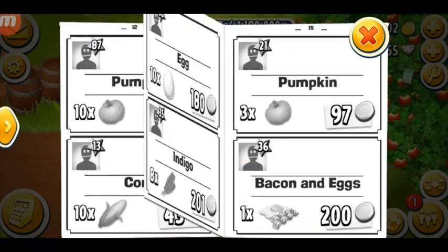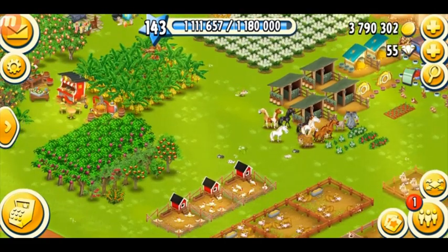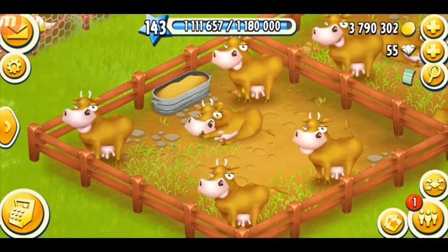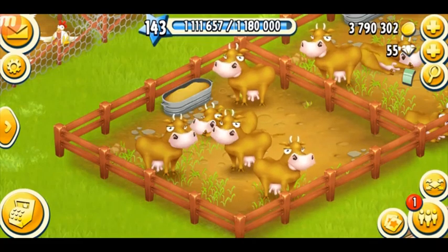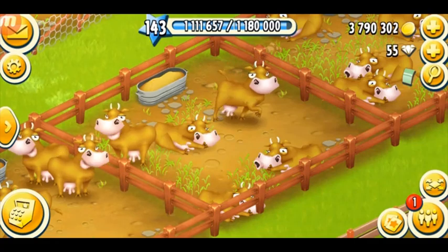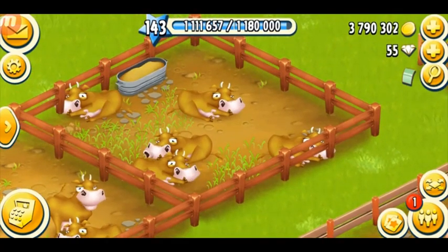I can't find any milk in the newspaper right now, so make sure you harvest every hour. If you can't manage, you can hire Rose — she's so helpful. I forgot to mention the cow house unlocks: level 10, then level 18, then level 32. You unlock cows at level 6. They cost about 50 coins at level 6 for the first house, then 600 coins at level 15, and finally 1,150 coins at level 27 — almost 5,000 coins for all the cows.